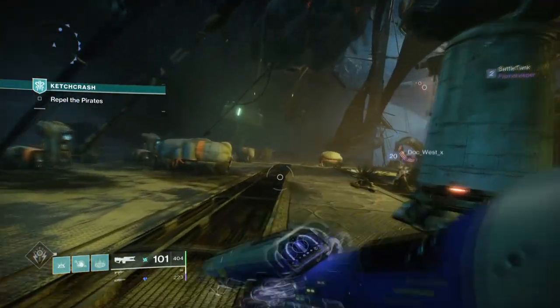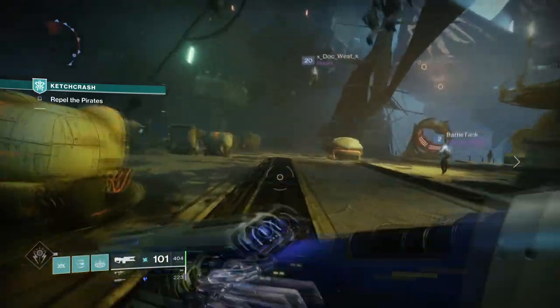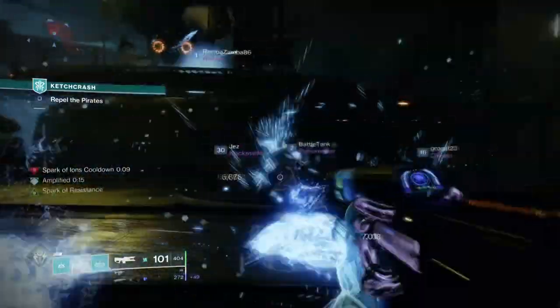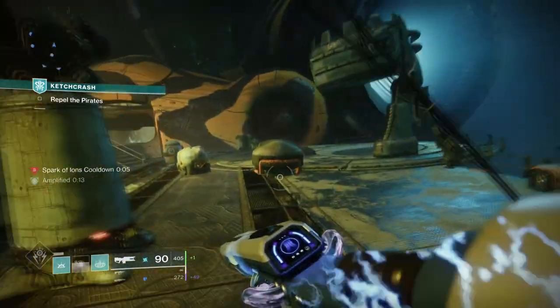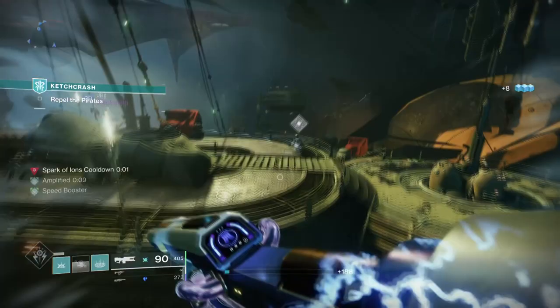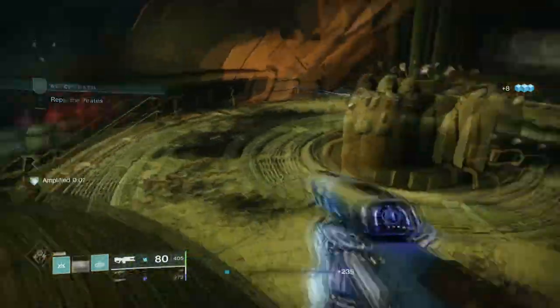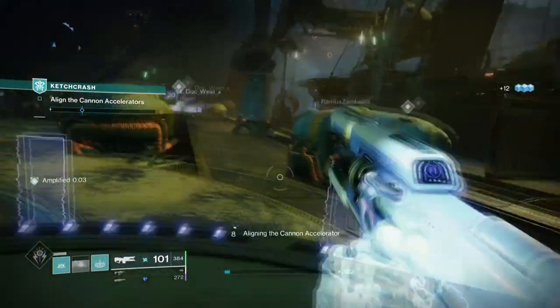Arc 3.0 has given us some interesting exotics to tamper with, and right now Warlocks have seen a rather odd but quite powerful exotic which is capable of making you amplified 24/7. You may have heard of Fallen Sunstar and some of the reviews for it are positive, but did you know that combining it with Coldheart will also trigger its effects with ease, or how you can proc ionic traces non-stop with Fragments and Coldheart combined?